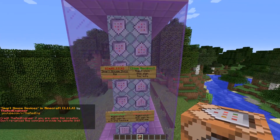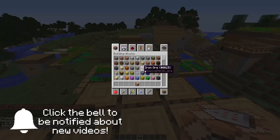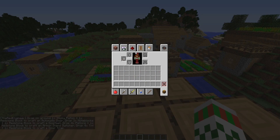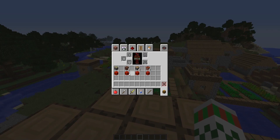Here you can activate or deactivate the machine, and by right clicking this hand you can get all the crafting recipes. As you can see, all of these crafting recipes are using the same object which is a block of redstone together with another item which can be one of these ones. So let's start with the first crafting recipe.